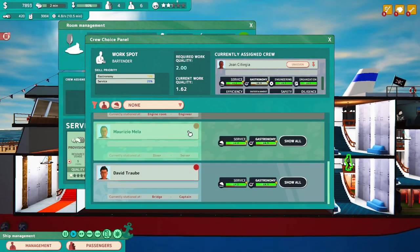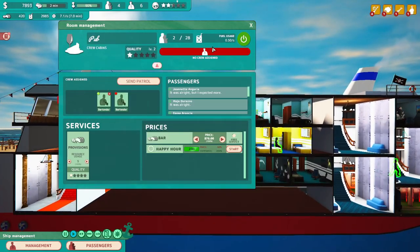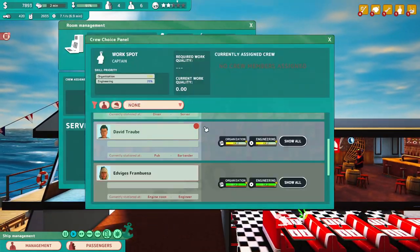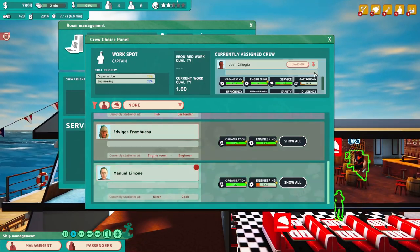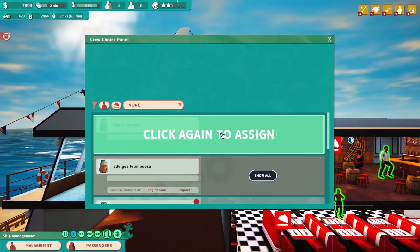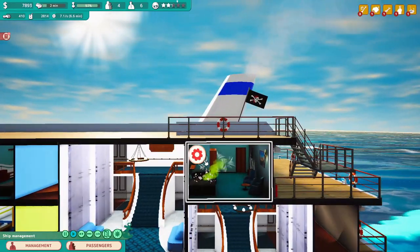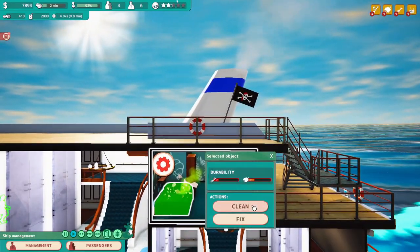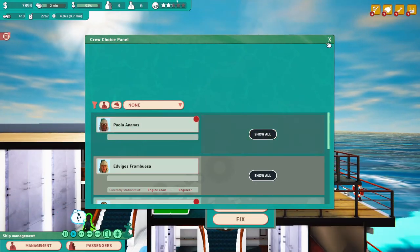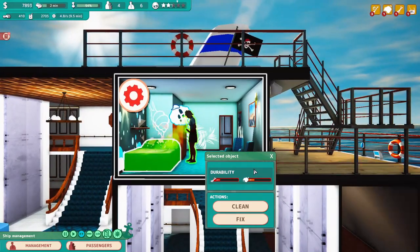The next thing is the gameplay and how it just doesn't make a lot of sense. There is no way to queue actions for your crew. You can't tell someone to clean this, then repair this, then go there and do that — no, you have to do it one at a time, which is super frustrating. You click on your crew member, find the dirty bed, tell them to clean it, follow them, wait for them to finish, then tell them to go clean the next bed. It's awful because it's the only thing you can do while the ship is underway. There's also no way to tell how much fuel you're going to use with each destination. I thought I had bought more than enough fuel and still ran out, because the game never taught me or showed me how to determine how much fuel you'll need per destination.